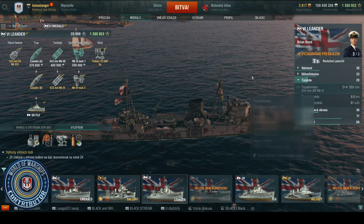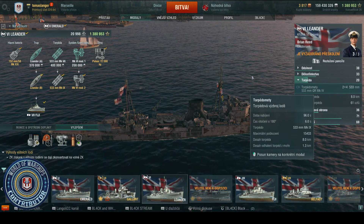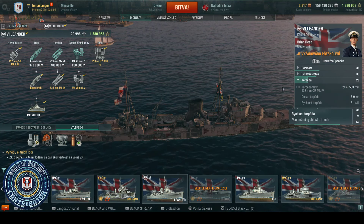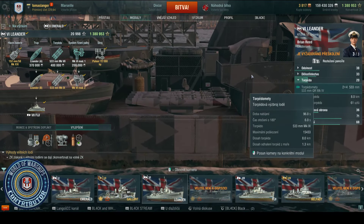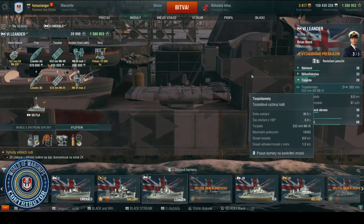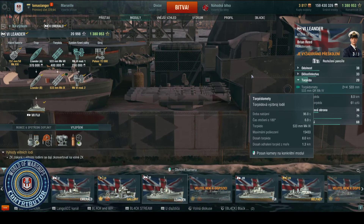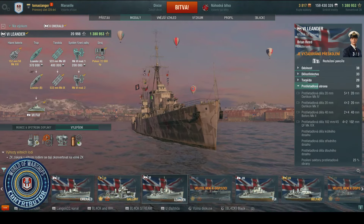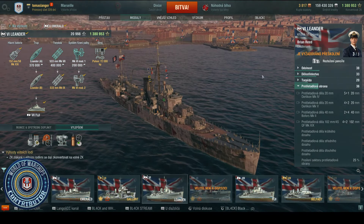Torpéda se taky snížila. Na každé straně máte jeden čtyřnásobný torpédomet. Dosah torpéda je 8 km, rychlost je 61 uzlů. Poškození máme 15 433 na torpédo, doba nabíjení je 96 sekund. Protiletadlová obrana už celkem vyhovuje na šestkovém tieru.